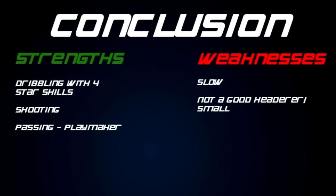Conclusion — strengths: dribbling with four-star skills of course, and his shooting, which I really did like. He's a playmaker and a really good passer. Weaknesses: he is slow, he's not a good header of the ball, and he is small. He's got 73 strength which isn't bad but not amazing. I'd have to give him a 6 out of 10 rating if you play him on the wide left — it basically comes down to pace. You're coming up against wingbacks a lot faster than him and it's hard to get past them. That's a shame because he's a really talented player both in the game and in real life.